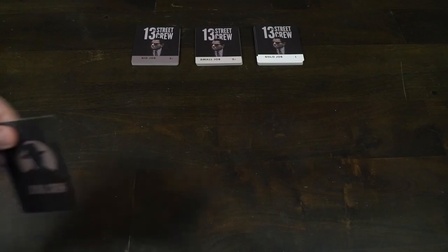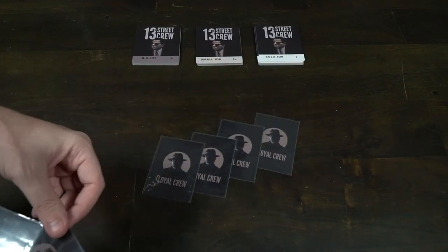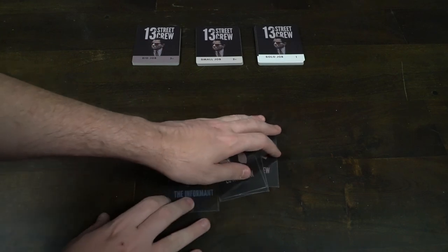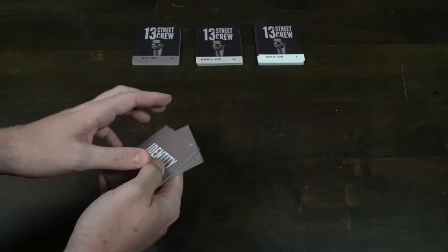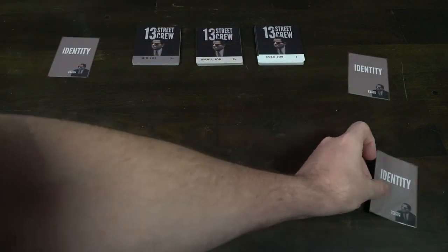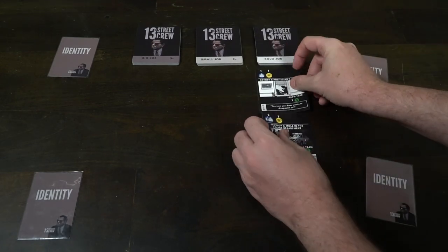Let's talk about how to set the game up, how to play, and then the review. Setting up 13th Street Crew is quite simple. First, decide how many players are playing, then take that number of loyal crew member cards plus one, and add one informant card to that deck. In a four-player game, you should have five loyal crew cards and one informant. Shuffle those cards, deal one to each player, and return the rest of the identity cards to the game box, as they may be used again later.